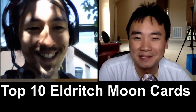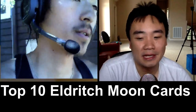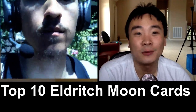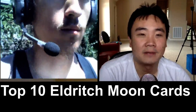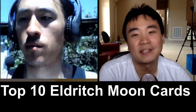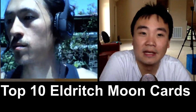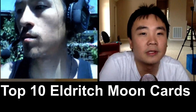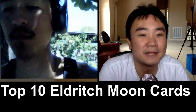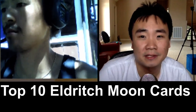My number one pick is the most expensive card of the set — Liliana, the Last Hope. I like her a lot. I was able to watch an opponent use her last night at draft and she was very good. Her plus one is surprisingly good: up to one target creature gets minus two, minus one until end of turn. That's removal — consistent removal, protection for her. Plus one removal. It bumps up her loyalty. Her starting loyalty is three. Just that alone I think is almost good enough. Her ultimate with the zombie thing — I don't know if that's a great ultimate. It feels like it's going to take a long time.